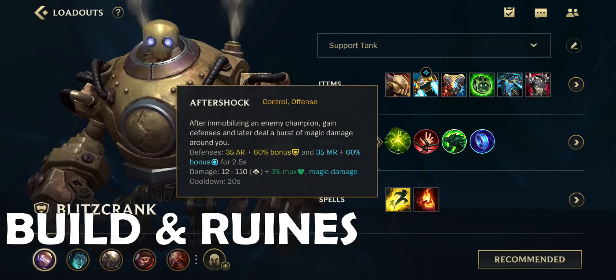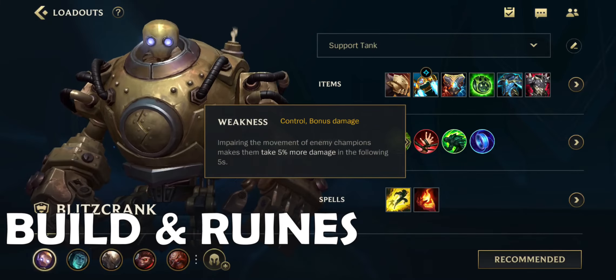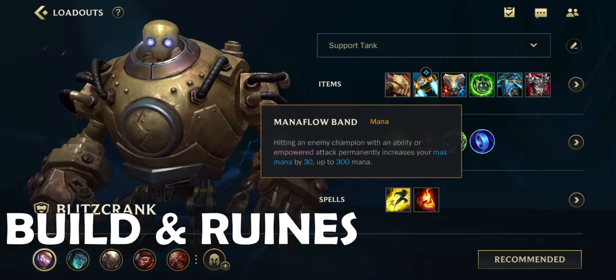Runes: Aftershock — after immobilizing an enemy champion, gain armor and magic resist, then deal a burst of magic damage after 2.5 seconds. Weakness. Adaptive Carapace or Hunter-Titan. Pack Hunter or Mana Flow Band.